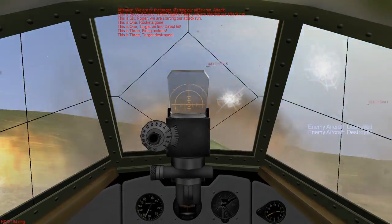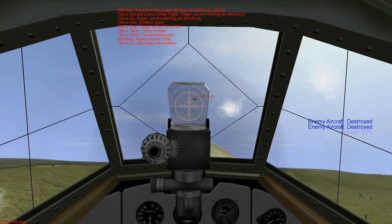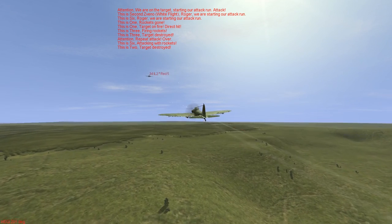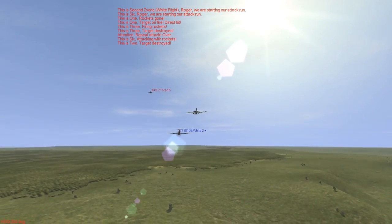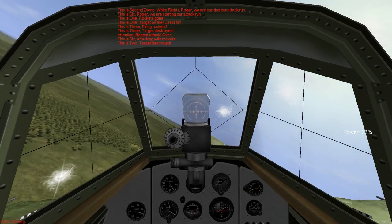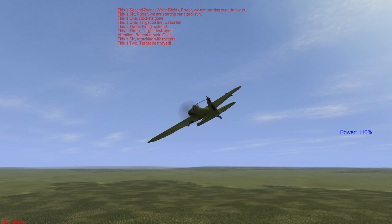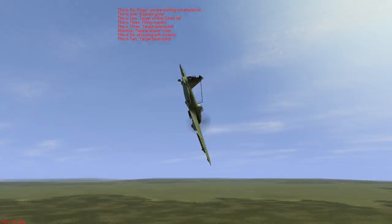IL-2 1946 is the penultimate collection of a series of games that have been coming out for many years. Battle of Stalingrad is the most recent iteration of the franchise, but this game is really something else. It started with the original IL-2 Sturmovik base game that released in 2001. The base of the game was to serve as a simulator of the IL-2 Sturmovik attack aircraft that served during the Second World War. I lost the original copy of the game a long time ago, but I discovered that it was available through Steam for 10 bucks, so I figured, why the hell not?